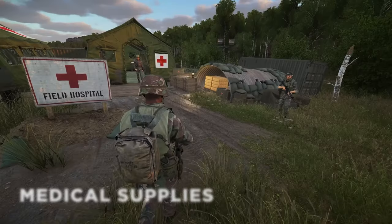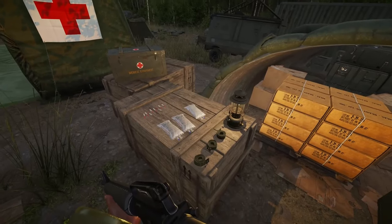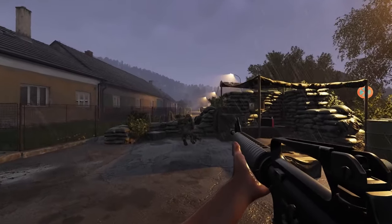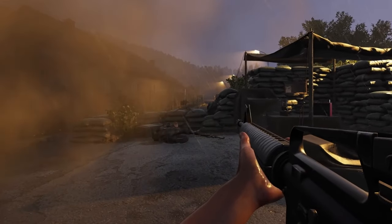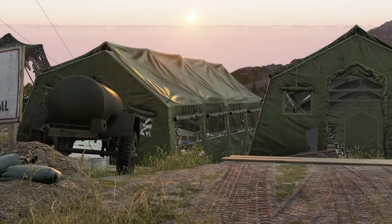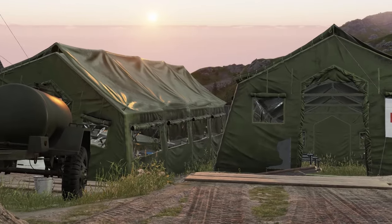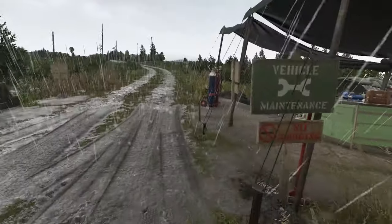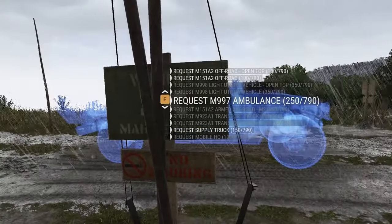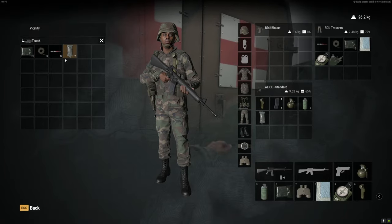The first tip comes from the medical update that was just released a few weeks ago. With the new update, bandages, tourniquets, morphine, and saline bags are all critical for staying alive on the battlefield. In order to get access to these supplies in conflict, a field hospital needs to be deployed by a sergeant at a cost of 650 supplies, which can make the medic role difficult if you run out of bandages. But there's a small loophole — you can spawn an ambulance at the light vehicle depot where you can stock up on a little bit of everything.